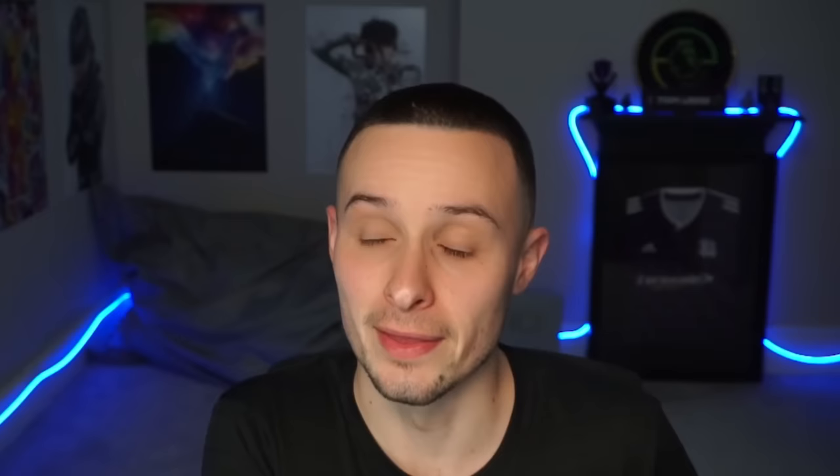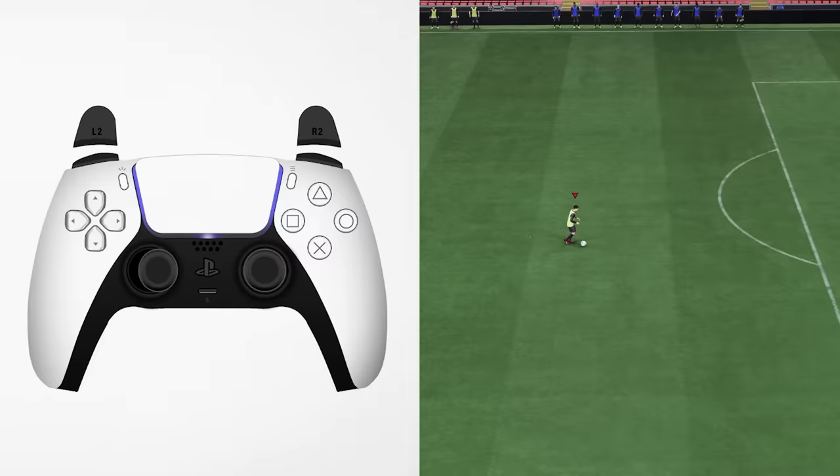Skill move number two is the power shot cancel. You can do it with anyone, but it's best used with players that have the power shot plus playstyle, because it performs the power shot quicker — the quicker you do the power shot and cancel it, the quicker you can move. I only ever use this with players that have the playstyle or playstyle plus.